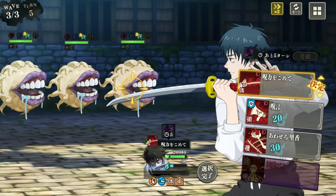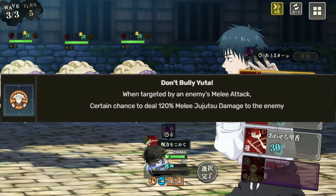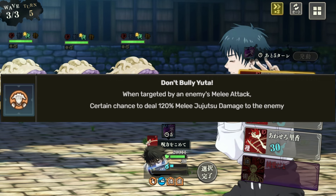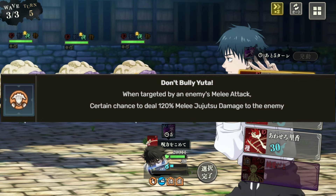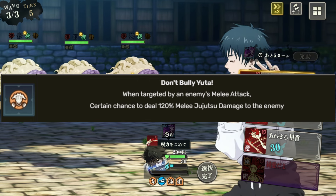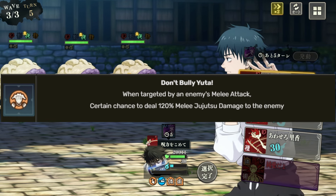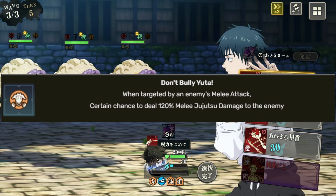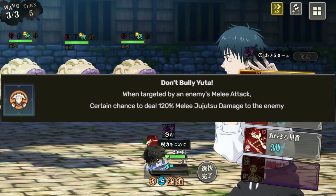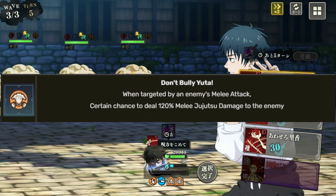On top of that, he does have this skill — this is where Rika comes into play. When you're getting attacked by a melee attack, there's a certain chance to deal 100% melee Jujutsu damage to that enemy. Pretty much it's like a counter — you don't really take damage, you just throw damage back at them, if it's a melee attack. So you do have to be careful if you're going against a ranged unit. But this thing is clutch when they do a physical attack. That's pretty much the skill kit for Yuta.